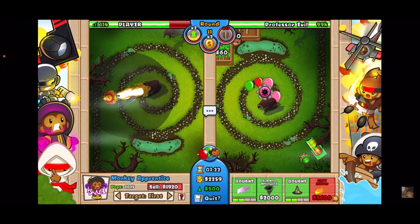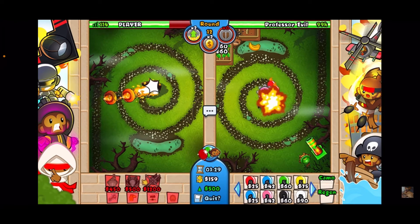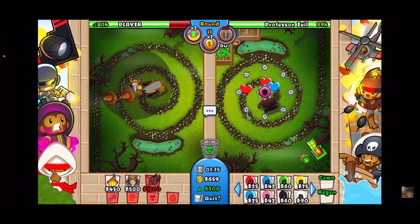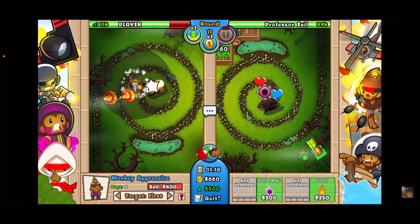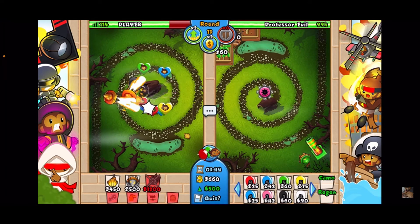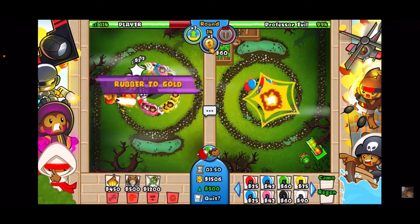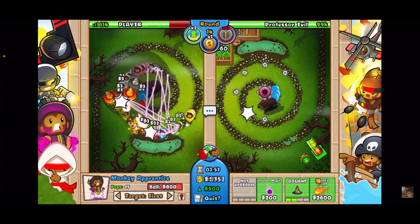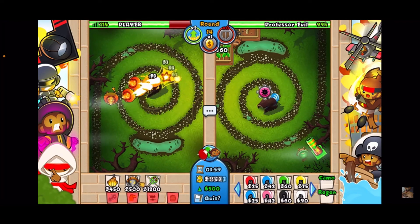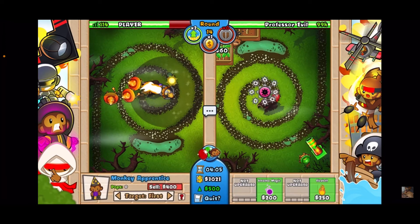We've got a 2-3 and a 2-2. Let's get up another 2-3. Now all we're going to do is get up zero-threes for these wizards. If he sends another rush, we can use rubber to gold and tower boost like before — pretty easy challenge so far. I'm not going to use any other towers. Let's use the rubber to gold. We totally handle it — look at all that money we made. Rubber to gold is just super OP.